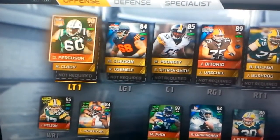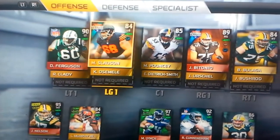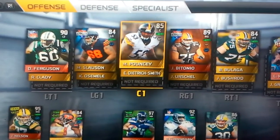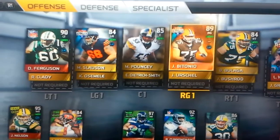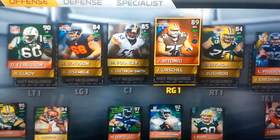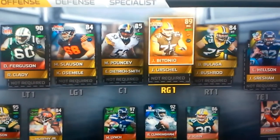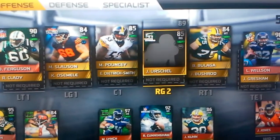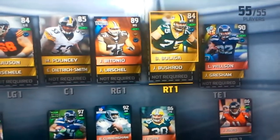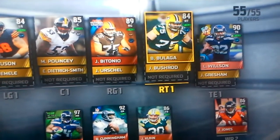I've got Brickishaw Ferguson starting at left tackle, Slauson at left guard, Pouncey starting at center at 85, Betonio — I showed him earlier, I got him out of the Super Bowl bundle pack — but I'm starting him because he was better than Urschel at 85. Right tackle, Bulaga starting at right tackle.